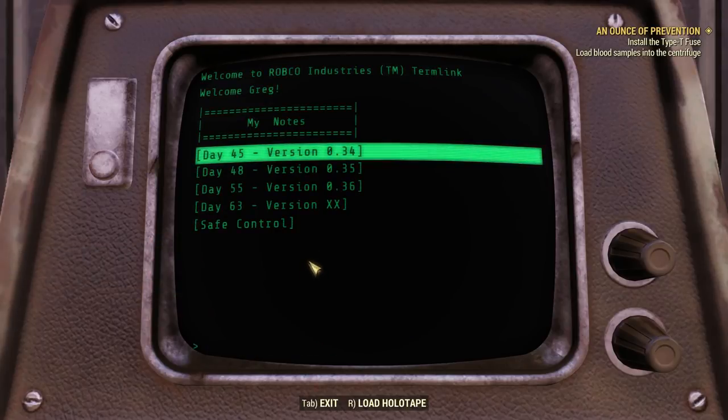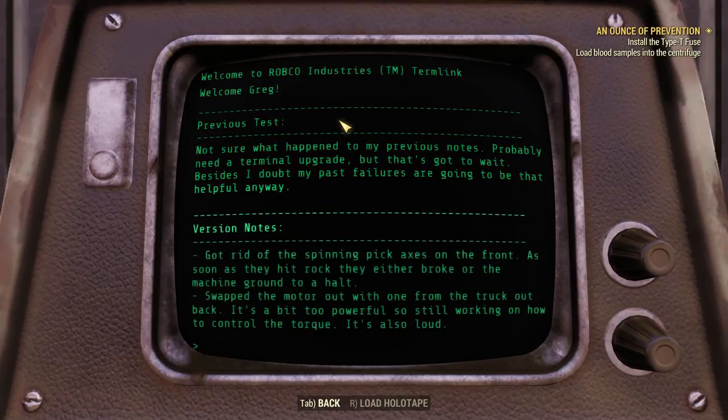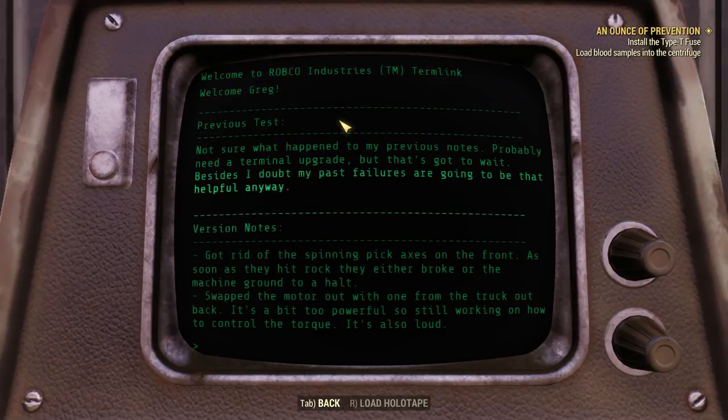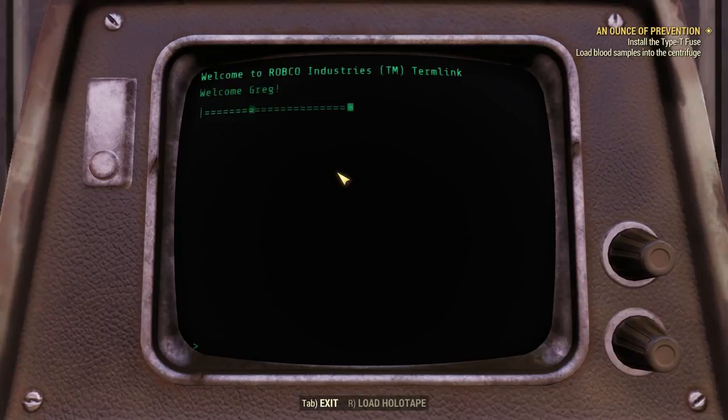Welcome, Greg. My notes. Day 45 — not sure what happened to my previous notes. Probably need a terminal upgrade, but that's got to wait. Besides, I doubt my past failures are going to be that helpful anyway. Version notes: got rid of the spinning pickaxes in the front — as soon as they hit rock, they either broke or the machine ground to a halt. Swapped the motor out with one from the truck out back — it's a bit too powerful, so still working on how to control the torque. It's also loud. Is he talking about making the hole drilling machine, you think?